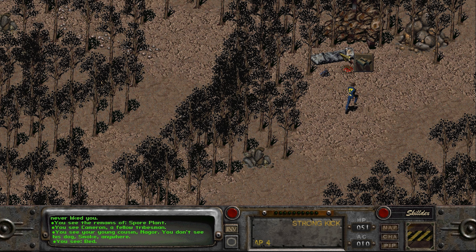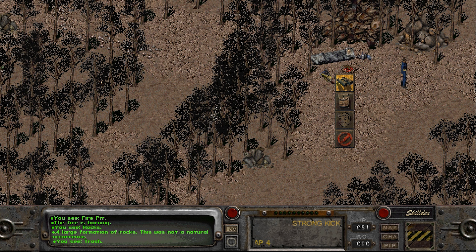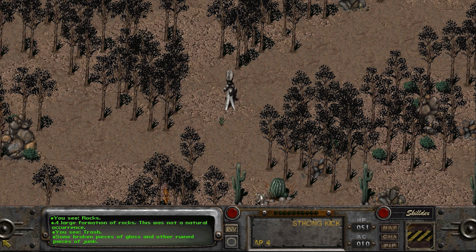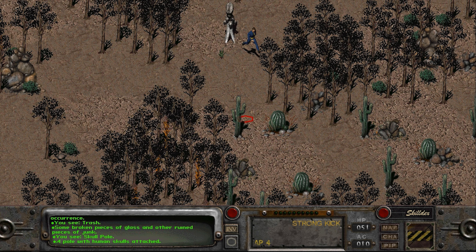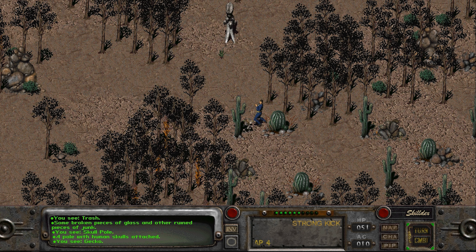We're going to punch every single fucking gecko in the game. Skull pole - pole with human skulls. We seem like we're in a lovely fucking tribe. These aren't actually hostile until I punch them. Critically hit four - tearing slimy skin off. I'll respond by kicking it in the head for a low chance of success. That was not a crit sadly, nor was that.